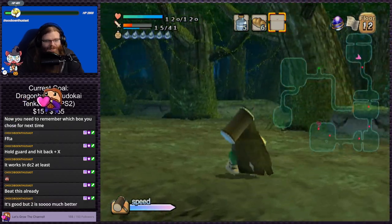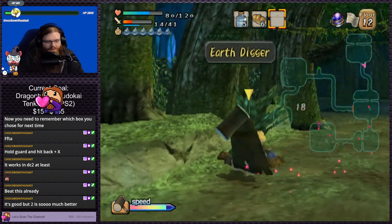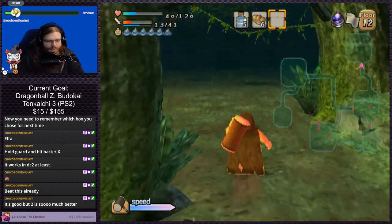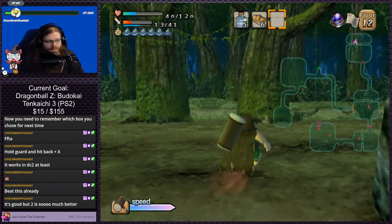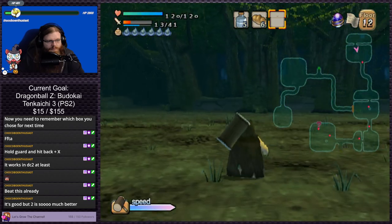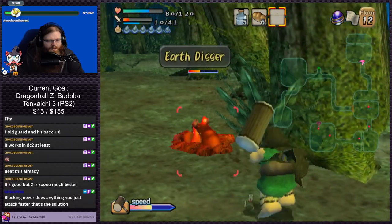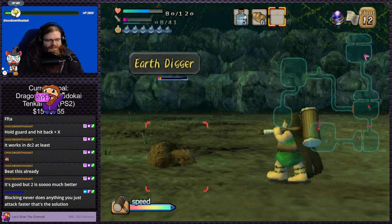I'm sure there are certain attacks it does actually block, but the whole reason I prefer using Zhao so much is because of how bad the blocking and dodging system is in the game. Thank you for dying. With Zhao, you can just stand back and you don't have to worry about it, which is really nice. For 90% of enemies — the only hard ones are the ones who guard constantly, but other than that, yeah.